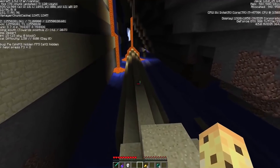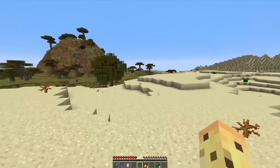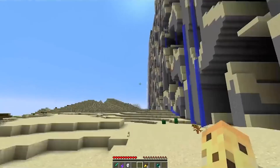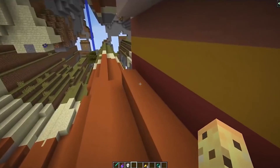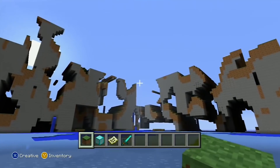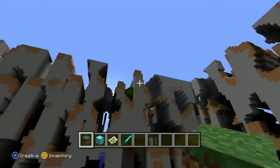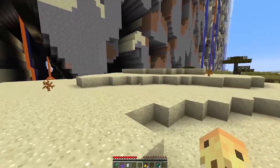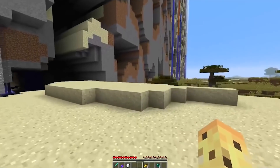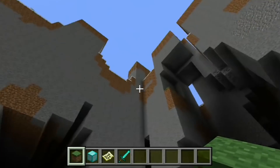When Minecraft was first introduced, it was plugged as an infinite land players could explore endlessly. As players got deep into the game, people started discovering the Far Lands. What originally started as an urban legend was quickly proven real when videos started popping up showcasing the Far Lands. These areas were created due to a glitch in the game, creating a crazy-looking land featuring large cliffs, maze-like terrain, and weird formations. After multiple updates, the Far Lands were eventually removed so players could keep exploring without running into this bizarre world. Despite efforts to cover up the glitch, gamers can still access these areas — one way is by playing older versions of the game and exploring as far as you can.